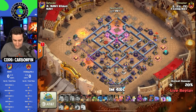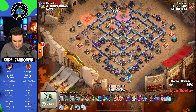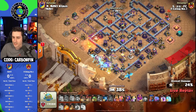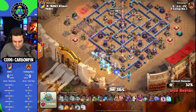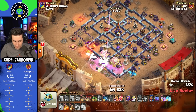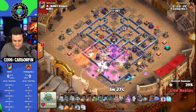Town Hall goes down with the death of the E-Dragon. Now he sends an E-Dragon down to the bottom side to get some chain damage. That Flame Flinger is still going with the rest of the E-Dragons, now moving into the Eagle Artillery. The Warden joins and he pops an early Warden ability, drops a couple Rages to get the chain for these E-Dragons. That Eagle Artillery goes down with ease.